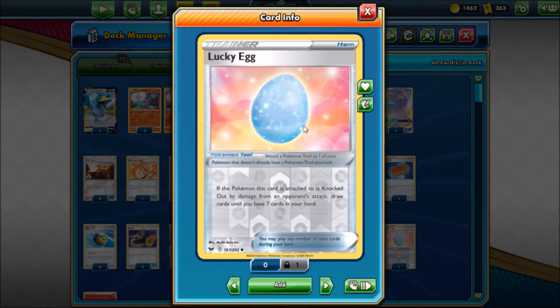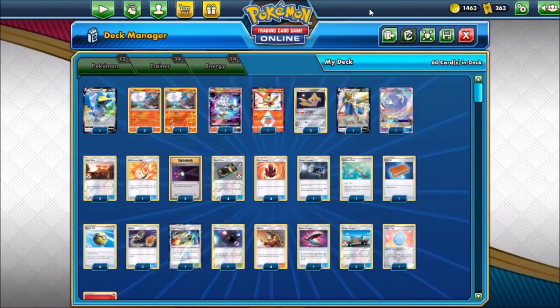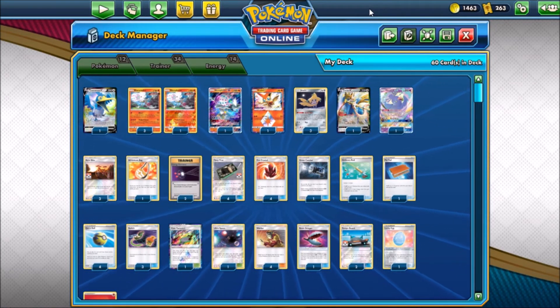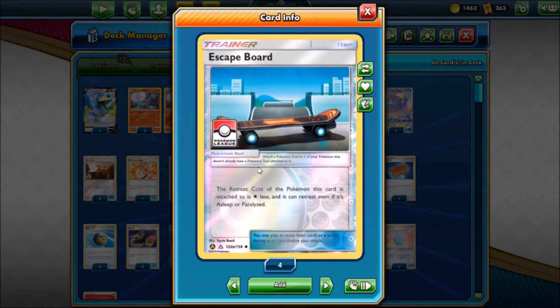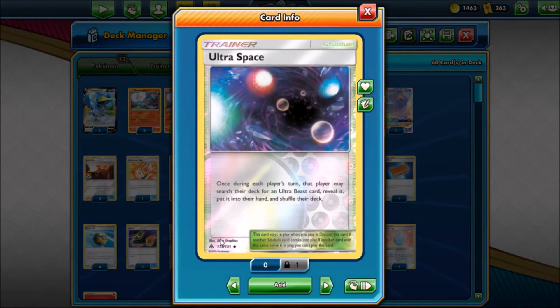Lucky Egg is a new card from Sword and Shield — essentially it lets you draw seven cards if one of your Pokemon is knocked out by damage from an opponent's attack, so that helps build up your hand size as well. There's just a lot of stuff in here to help you build up your hand size. Finally, we have the Escape Board — as I mentioned, it's mainly here for Jirachi but it can also go on Cramorant or Oricorio. It reduces retreat cost by one and lets the Pokemon retreat even if it's asleep or paralyzed. Ultra Space is in here just to let you search out your Blacephalon.